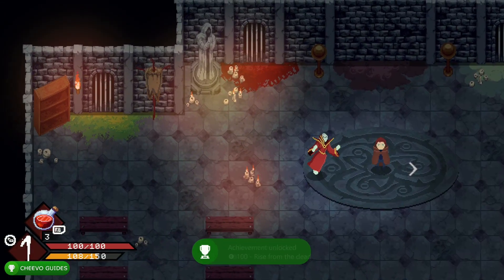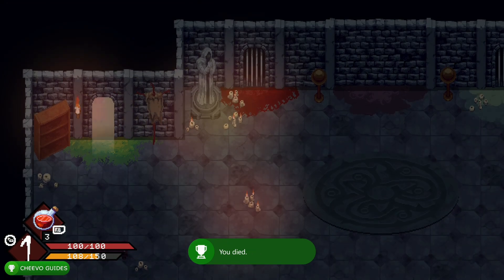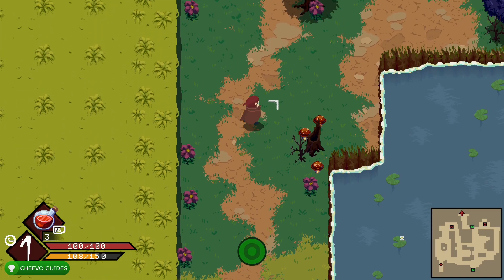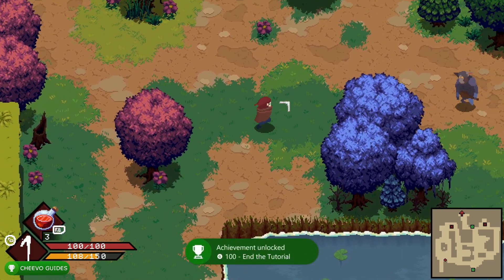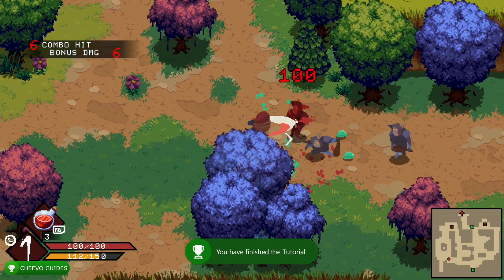After that, walk down here and you're going to fall through like a trapdoor — that is part of the game, you don't die or anything like that. Well, I guess technically you do die because we unlock the achievement related to dying, so there's that. We'll also unlock a level progression related achievement, and then you'll end up in this next level right here.